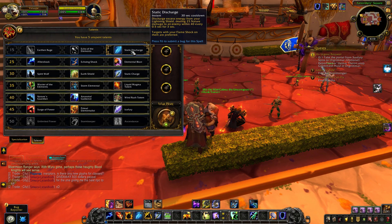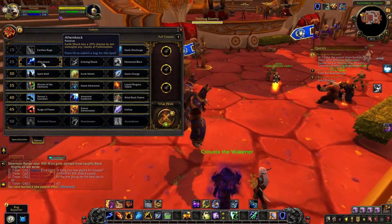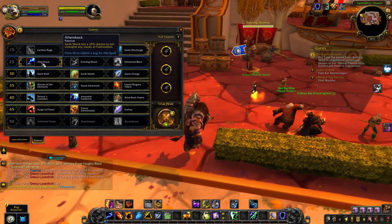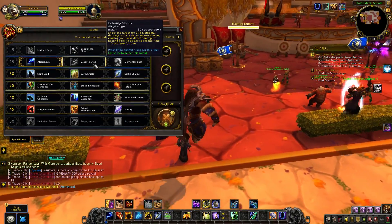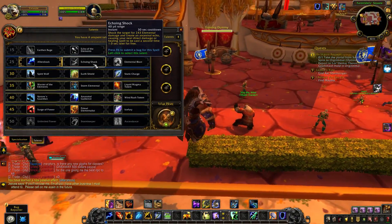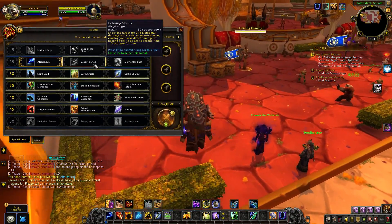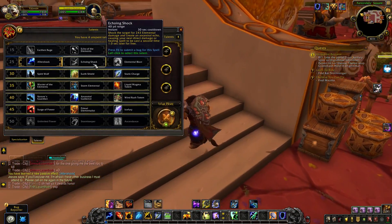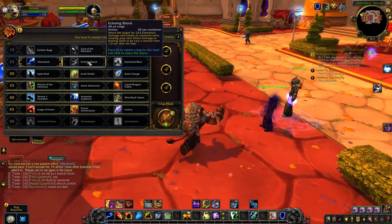At level 25, Aftershock has been changed - it only gives Earth Shock a 25% chance to not consume any stacks of Fulmination, so it's not dropping a bunch of Earthquakes everywhere. Then there's Echo and Shock, same as live but Blizzard wants to make sure it works off the next healing or damage spell. Players were apparently able to pull off some crazy combos with it before.